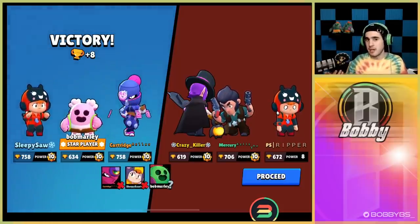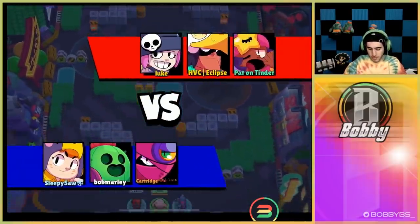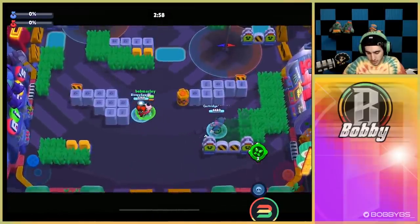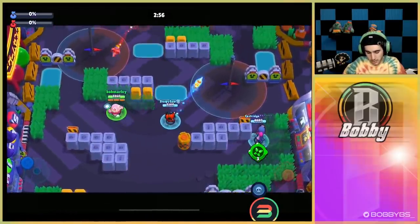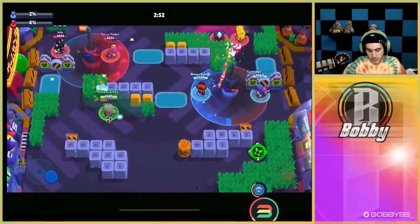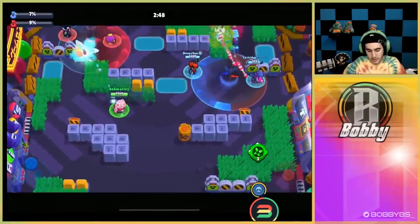Here we go into our hot zone game. We're going against a Penny, Sandy, and Bea. We're just gonna sit here and slowly chip away — as you guys can see we've hit every shot so far because of our RNG curveball.